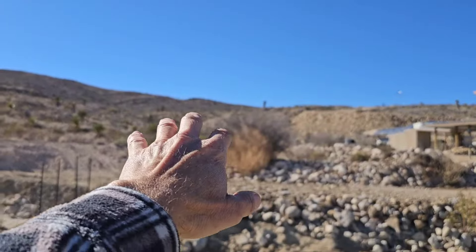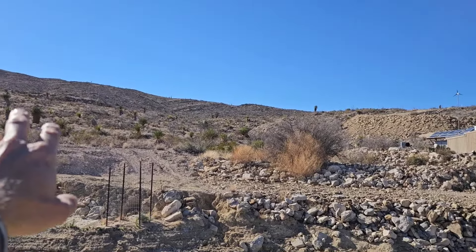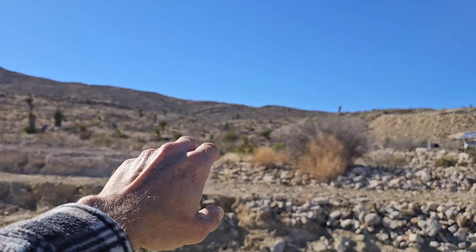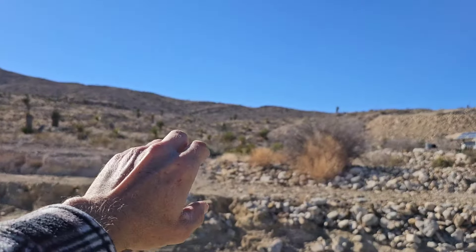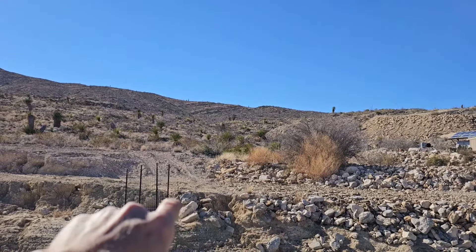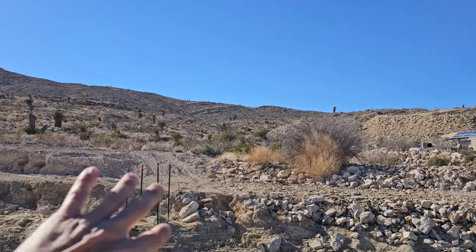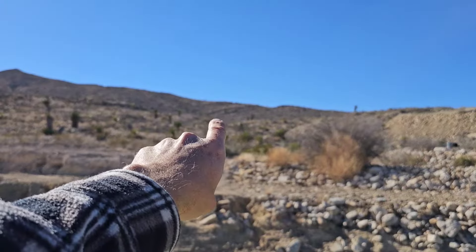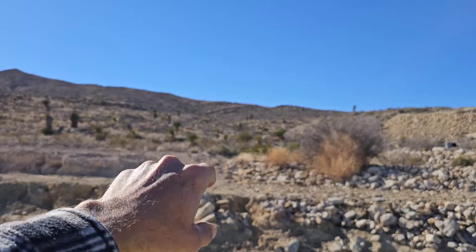Over the years, all this organic material — you see grass, the ocotillo, yucca, everything that's breaking down, along with the stone that's breaking down — slowly washes down. If you want to find the most fertile soil on this property, you go along the creeks because it deposits along the edges. But you can also find it up here in these cracks in these rocks, because that's where it starts.